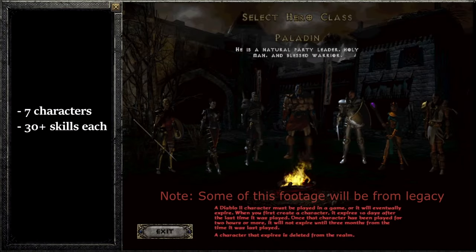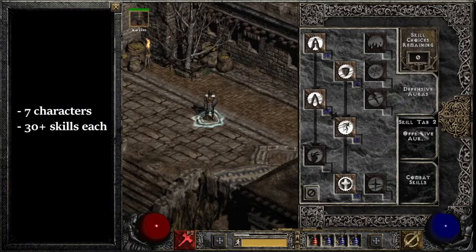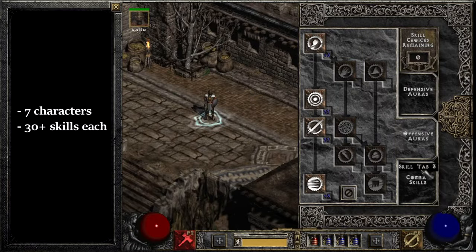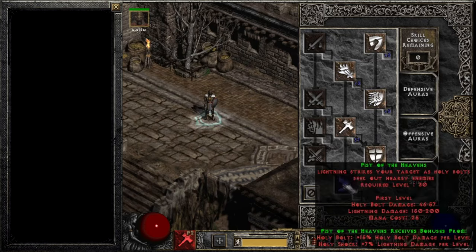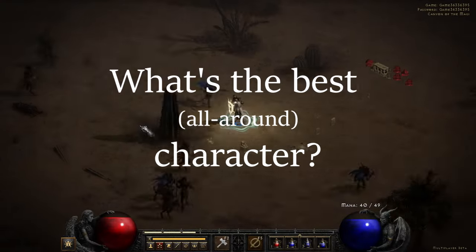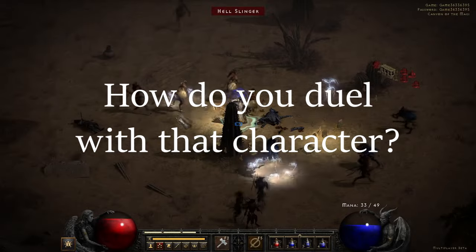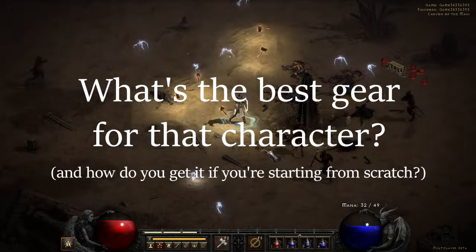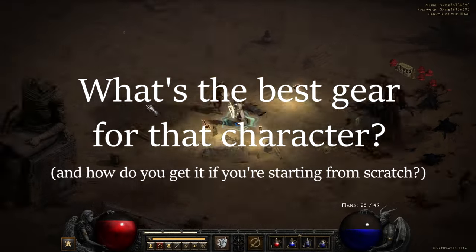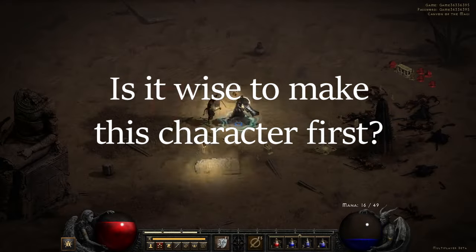Anyway, there are seven different character classes, each with 30 unique skills, so if you're new to the game or it's been a while, all that can be overwhelming. So I'm trying to answer the big questions. What's the best all-around character in the game? How do you duel with that character? What's the best gear for that character? How do you get that gear if you're starting from scratch? And lastly, if you're starting the game or a new ladder season, is it wise to make this character first?